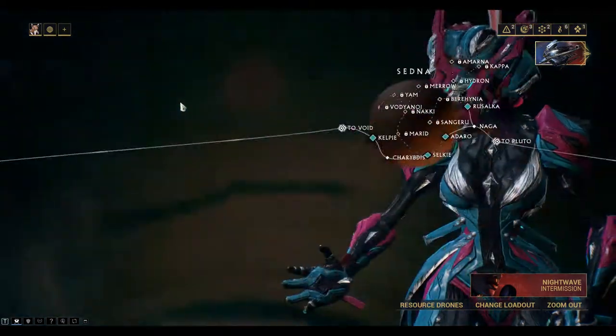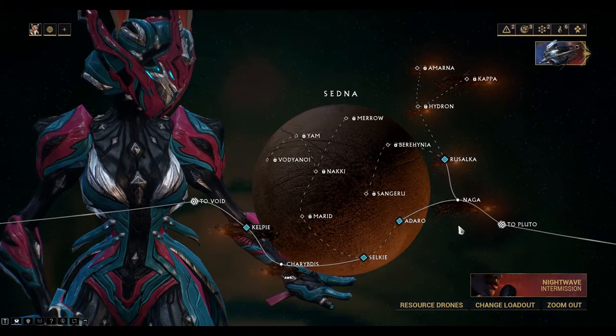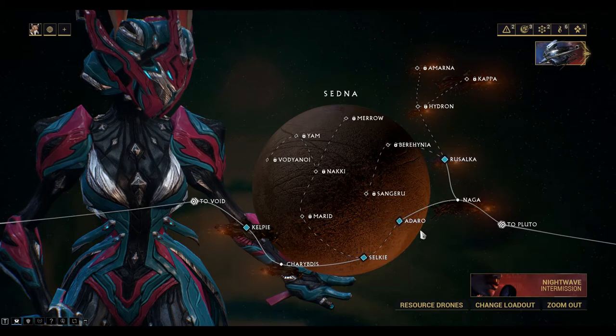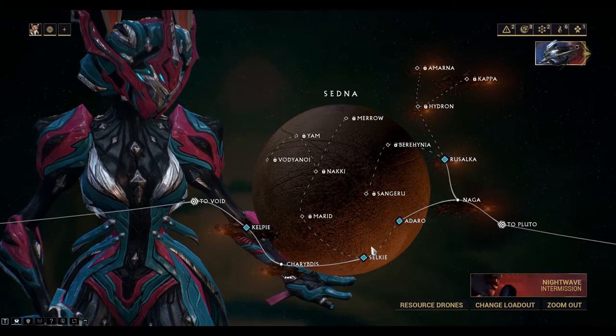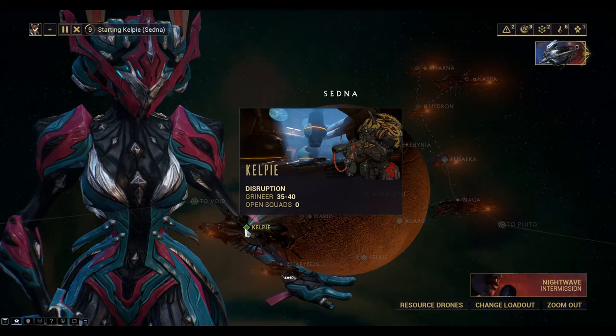You can get to it from Sedna. You can see here Sedna, which is accessible from Pluto. So you come along this path here. You can see I can unlock Kelpie to get to the Void on that side.